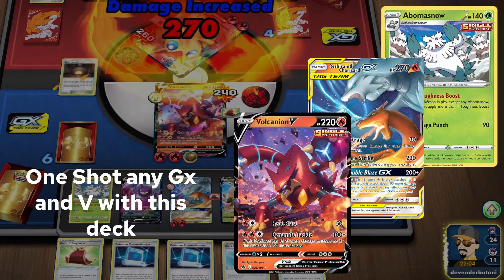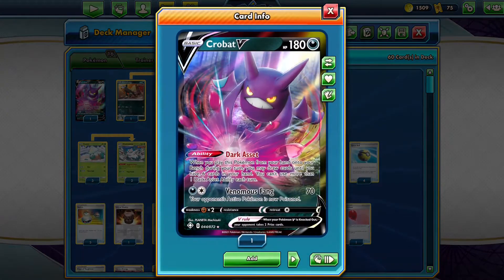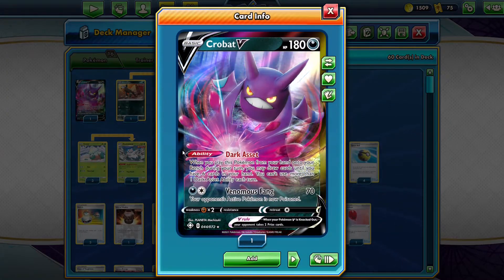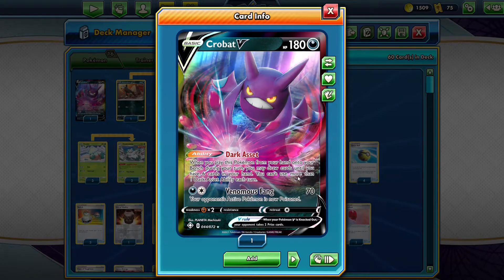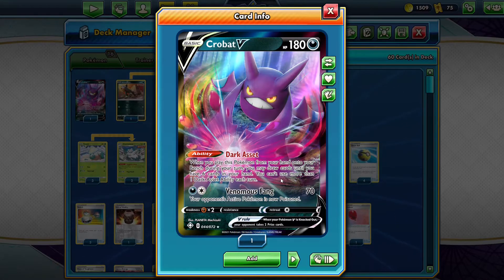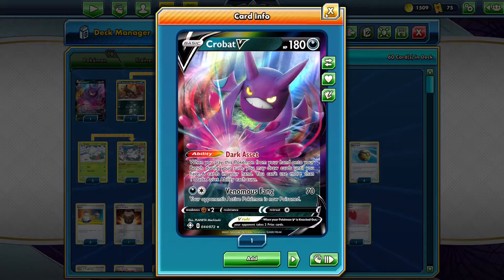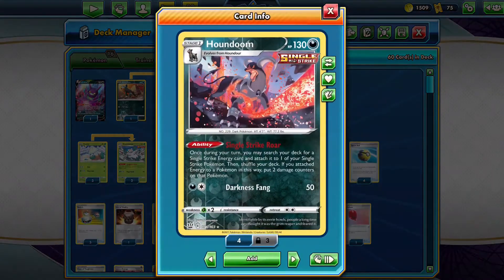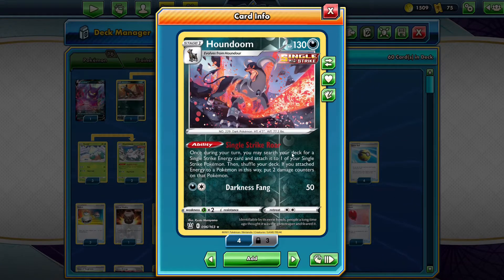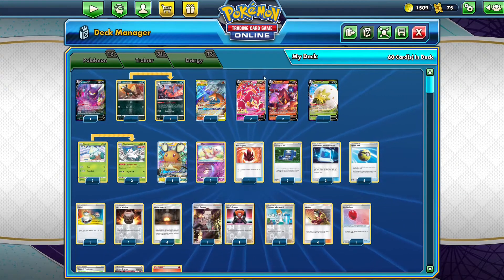I have Crobat V with the Dark Asset ability — when you play this Pokémon from your hand onto your bench during your turn, you may draw cards until you have six cards in your hand. You can't use more than one Dark Asset ability each turn. I'm playing a one-one line of Houndour and Houndoom because I'll be able to attach Single Strike Energy using the Single Strike Roar ability to my Single Strike Volcanion V. I'm playing four Volcanion V, which is our main attacker.